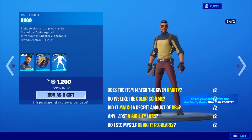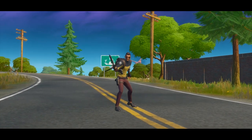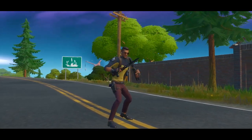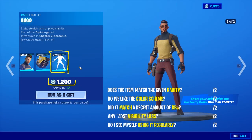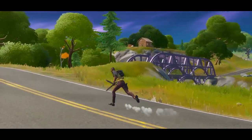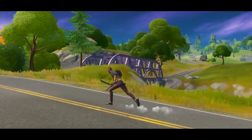Hugo is 1200 V-Bucks. He has a built-in emote — keep that in mind, it's a bonus — and an edit style with glasses on or glasses off. I think he looks cool with his glasses on. For 1200, that is absolutely fair. The color scheme feels refreshing, so I'm giving color scheme a 2 out of 2.